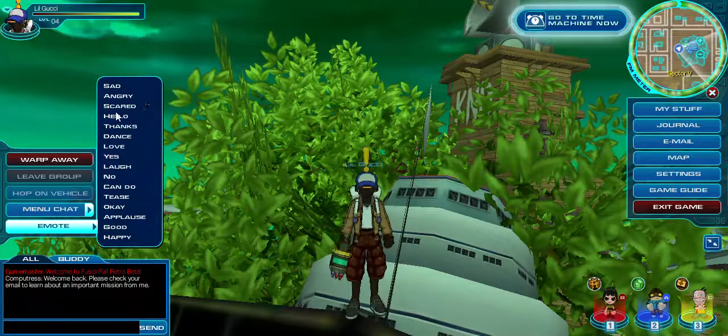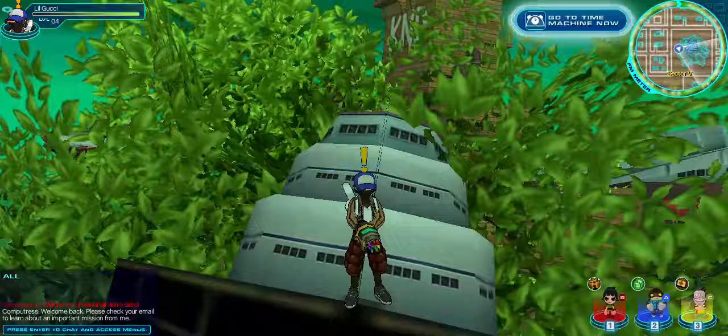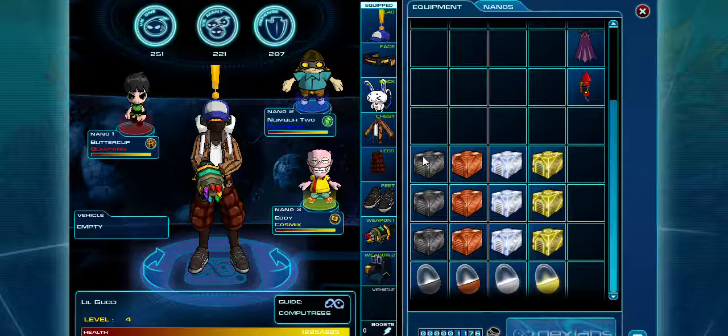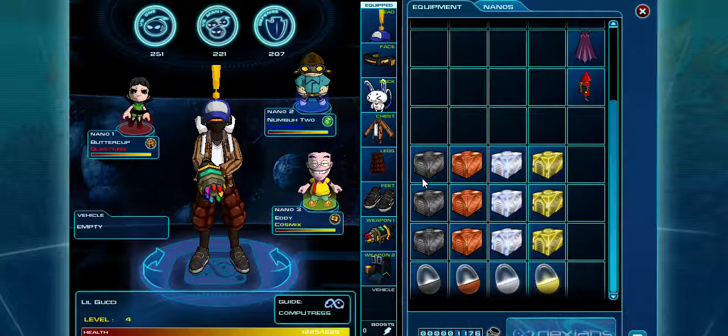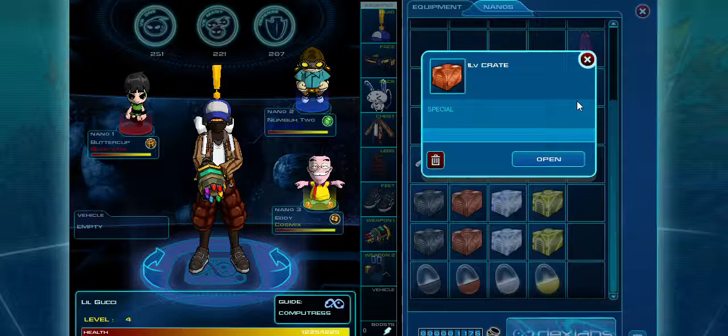Hey, what's up guys, it's Lil Gucci and in today's video I'm going to be explaining the crate and loot egg system in Future Fall Retro. I've grinded a couple crates and loot eggs for you guys. These crates drop you random loot and have different rarities among them: first you have ETC, then you have Special, then you have Super, and lastly you have Super Duper.